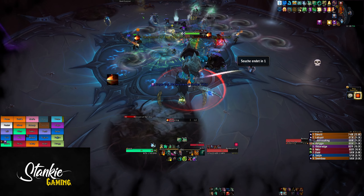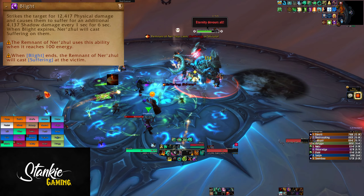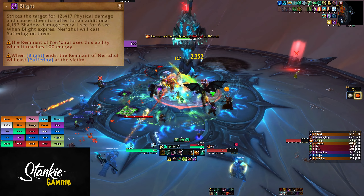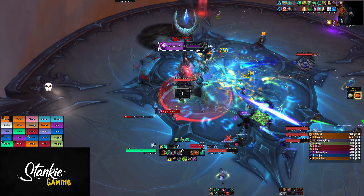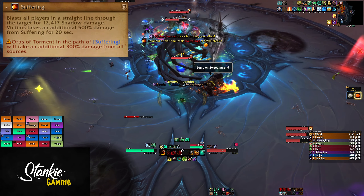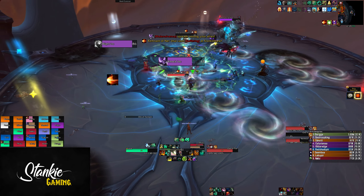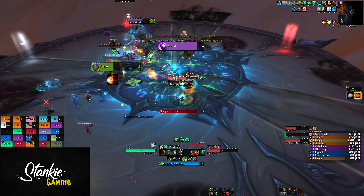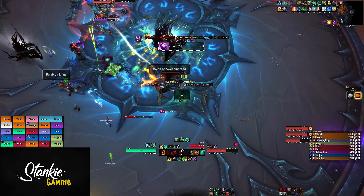The tank mechanic also interacts with these orbs — that's Blight and Suffering. The boss will cast Blight on the active tank, dealing a chunk of physical damage and leaving a dot that lasts for 6 seconds. The Blighted tank gets a beam between tank and boss, and when Blight expires the boss will fire off Suffering towards the Blighted tank. Targets hit take shadow damage and a debuff that increases damage taken by Suffering by 500%. If you hit an orb of torment with Suffering, the orb will take 300% increased damage from all sources, so you want to make sure this always hits at least one orb.